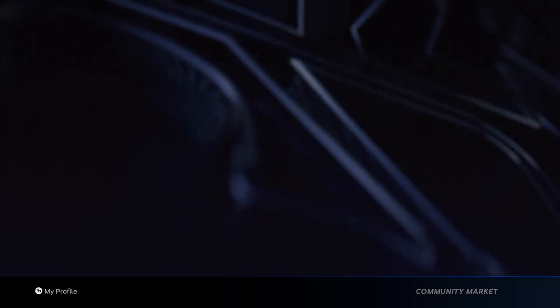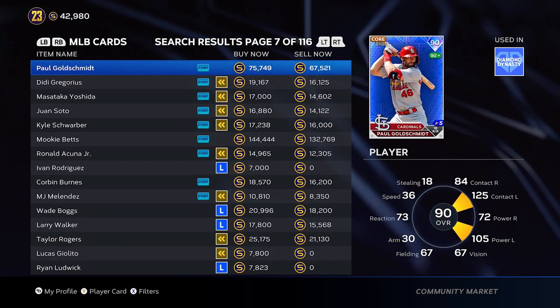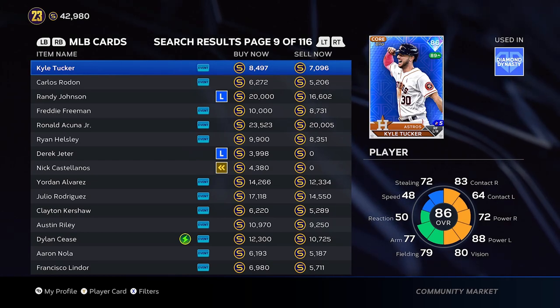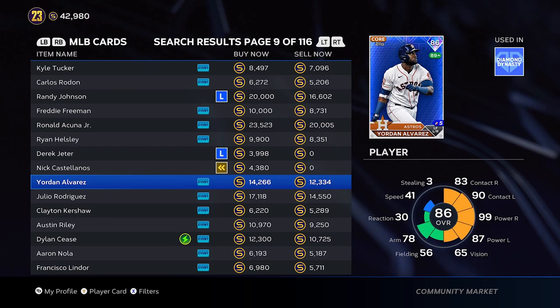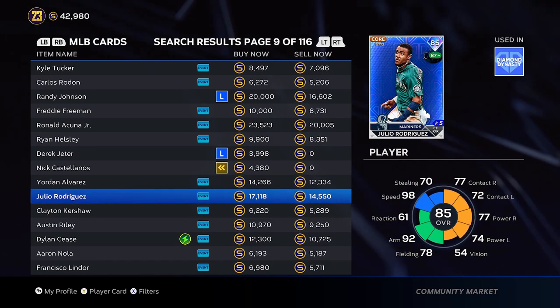Here's what I do to make stubs right off the bat. We have 42,000 right now as you can see. What I like to do is look for cards with gaps. There are a lot of cards here — that's a pretty good gap. Let's go over to the golds and look at something a little more realistic.